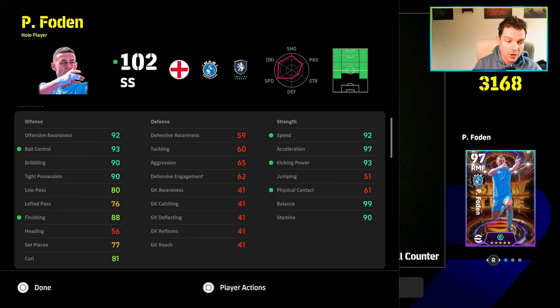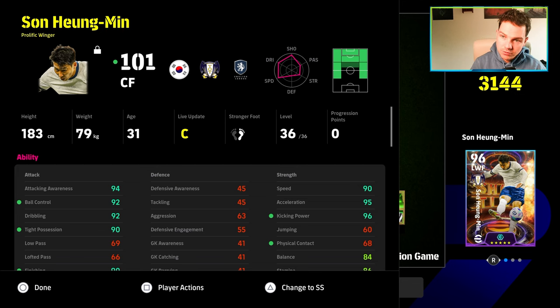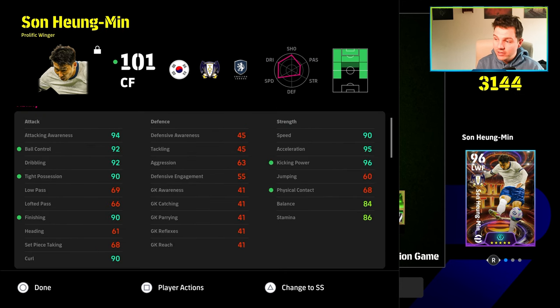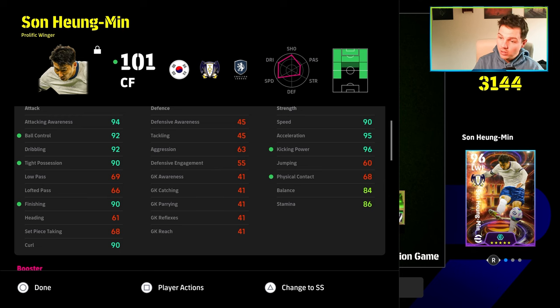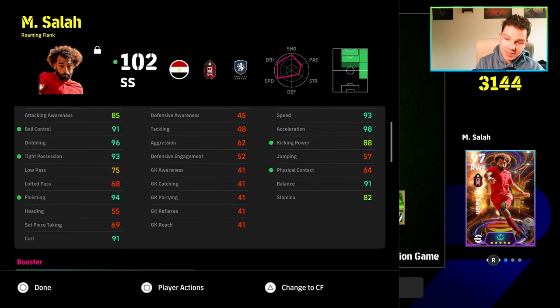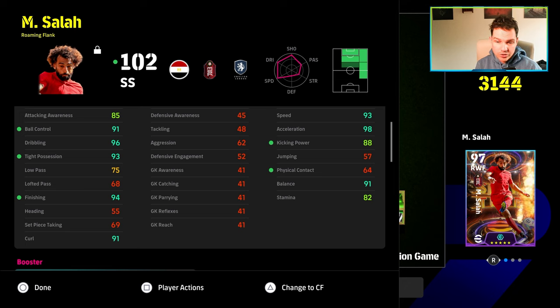I'm going to show you my version of Son. This Son has Blitzcurler — we've already given him Soul Control and Flip-Flap, so we've invested a lot into him. Son has 94, 92, 92, 90, 90 finishing, 90 curl, 90 speed, 95 acceleration. The balance is the only thing that's lacking. We also have Blitzcurler Salah — even though his attacking awareness is lacking, we have every other stat over 90: curl, finishing, tight possession, dribbling, ball control, speed, acceleration, and balance. Everything but kick and power.